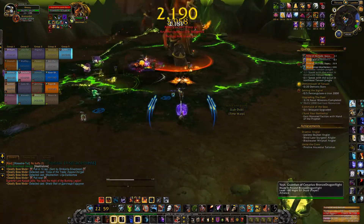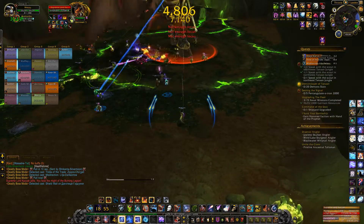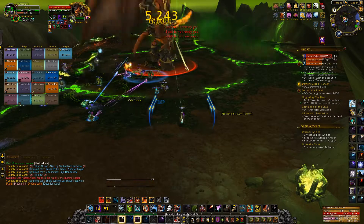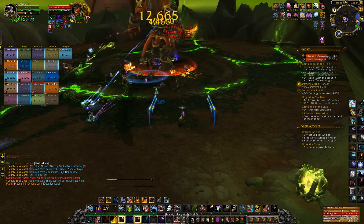The essence of this fight comes down to this: tank him facing away from the raid, taunt on the tank debuff, have the rest of the raid spread out and DPS the adds when they spawn. But for good measure, let's go over each of the 4 abilities individually.